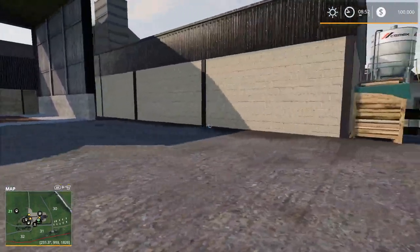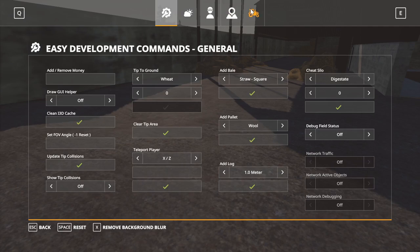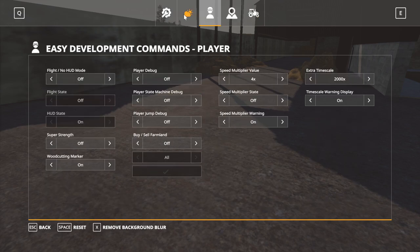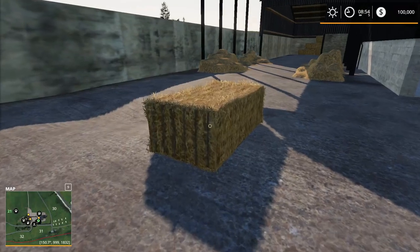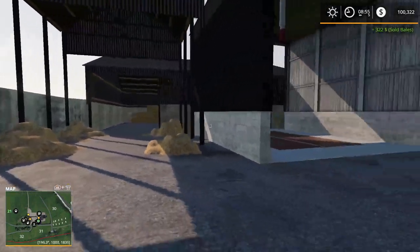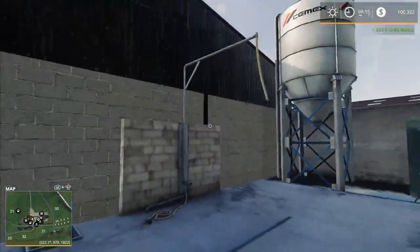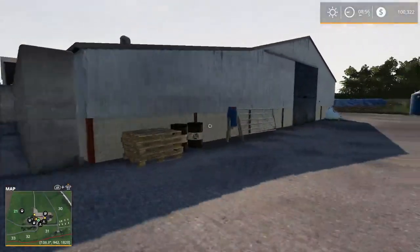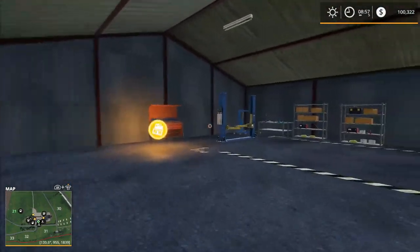I can check with F11 — though reading in-game text is challenging for me. Yes, that's a bale sell point. There's grain storage too. I really like the silos in European maps. There appears to be a power washer area and a silage pit. There's also a workshop with a door that slowly opens.